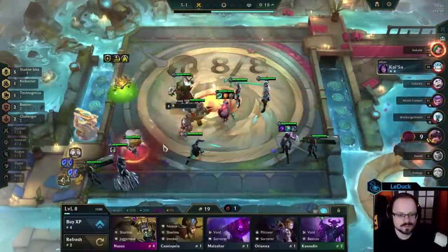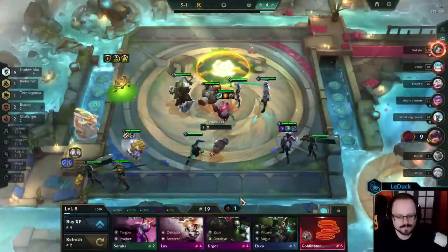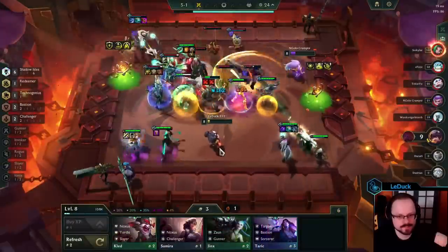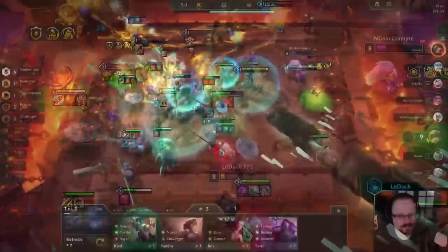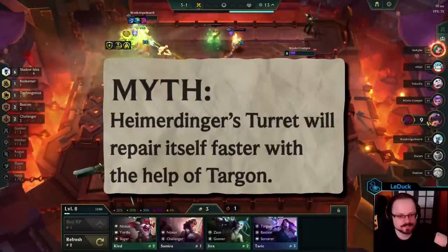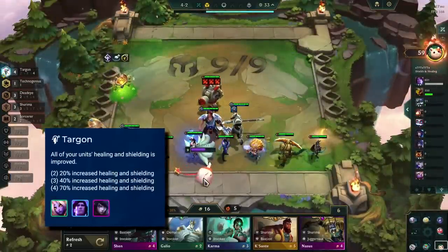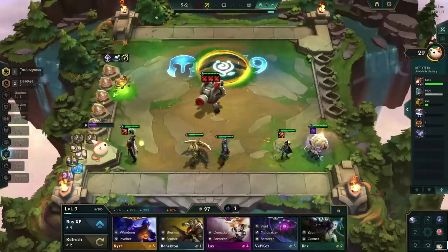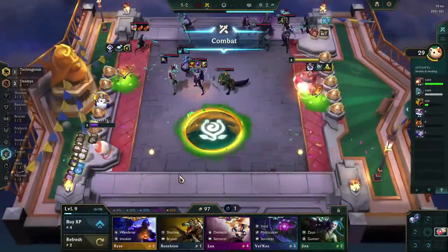Our next topic is pretty interesting. When you put Heimerdinger on your board, you receive a free turret. You can buy different upgrades for this turret, and the one we are interested in allows the turret to repair itself over a period of time as long as Heimerdinger is alive. This brings us to the myth: Heimerdinger's turret will repair itself faster with the help of the Targon trait. Targon can increase all healing and shielding by either 20, 40, or 70%. The turret we are using has three repair upgrades, so it should take exactly five seconds to return to the fight.